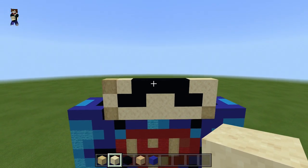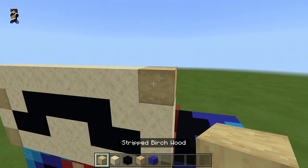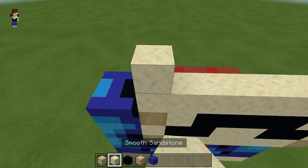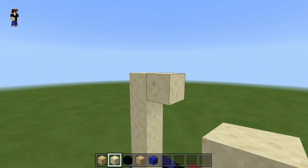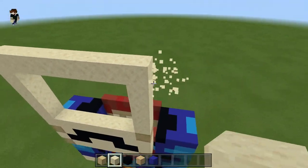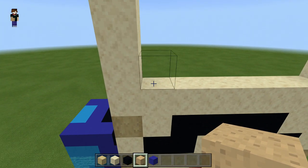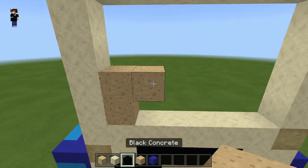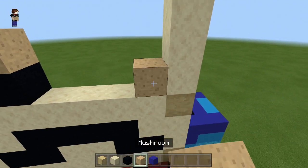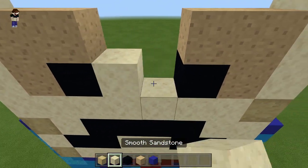On the left side use stripped birch wood, switch to smooth sandstone, pop one in, come to the other side - those two can be smooth sandstone too. Smooth sandstone all the way across but the last block is stripped birch wood again. On the left side use smooth sandstone and come up by five - one two three four five - bring that all the way across and up five on the other side to form the rest of the head shape. Then on the left: mushroom block one two, black concrete in the center, same on the other side - mushroom block one two three and a black concrete - to form the eyes. Fill the center with smooth sandstone.